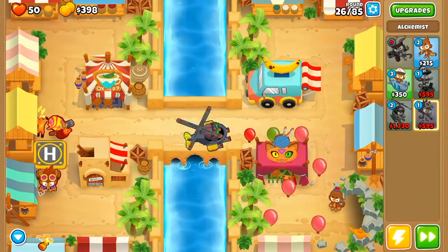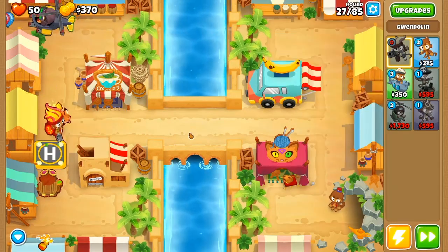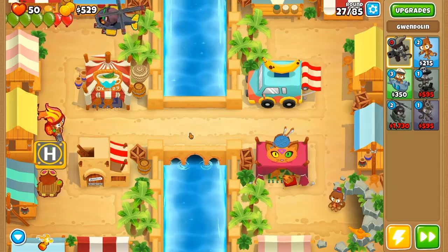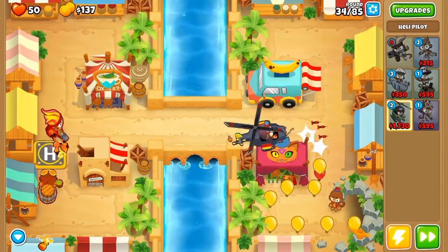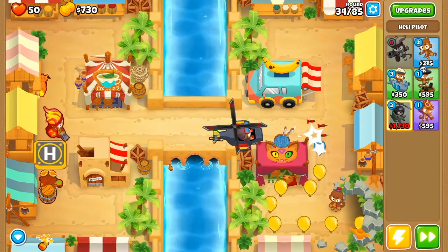Next up, we are going to place an alchemist so that it can only buff the heli pilot, and we are going to upgrade this guy into a 3-0-0. We are also going to change Gwendolyn's targeting priority to strong. After this, we are going to upgrade our heli pilot into a 3-2-0, and then we are going to go back to the alchemist and get it up into a 4-2-0.